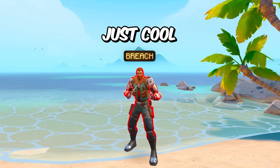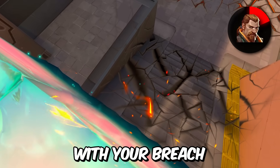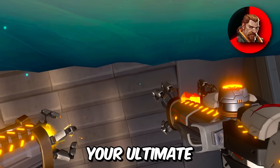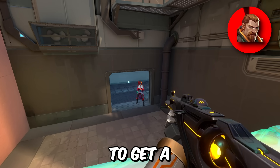We got Breach, and this tip is just cool because it's creative — you can actually get on top of angles with your Breach ultimate in a self-boost fashion. For example, if an enemy Sage walls you off mid on Split, you could use your ultimate to stun them while also boosting yourself on top of the wall to get a free pick.